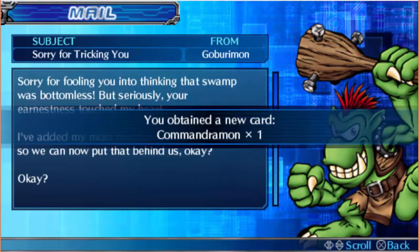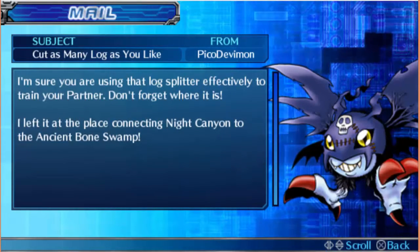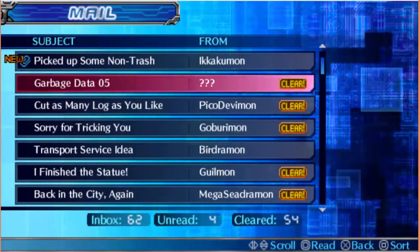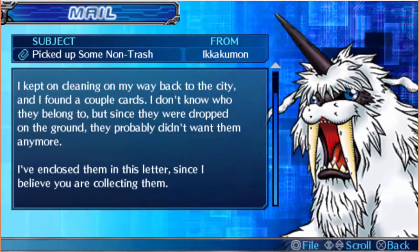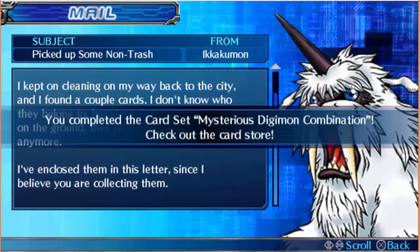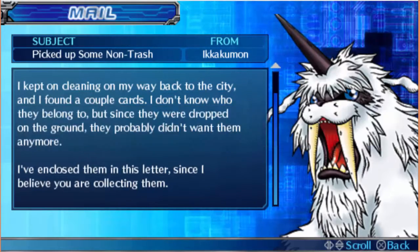Kind of reminds me of the ogre mod bandits for some reason, but you didn't try to jack my stuff. Cut as many logs as you like — I'm sure you're using that log splitter effectively to train your partner. Don't forget where that is; I left it at the place connecting Night Canyon to the Ancient Bone Swamp. Hey, you helped me out there in the water channels. I kept on cleaning my way back to the city and found a couple cards. I've enclosed them since I believe you are collecting them. Mysterious Digimon combination, Bill Friendship — completed the card set: Yellow Poop. Learned the title: Beginner Collector.